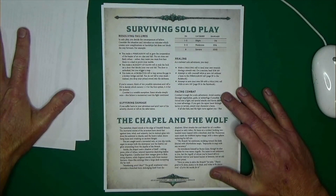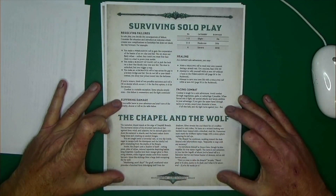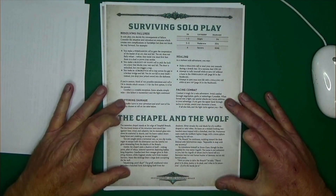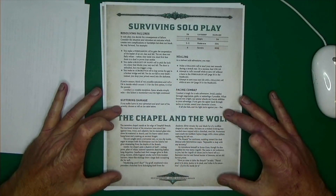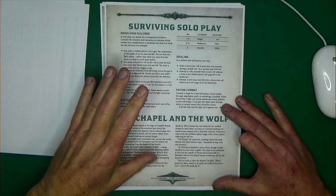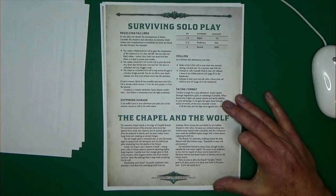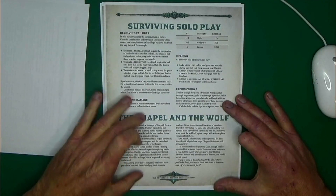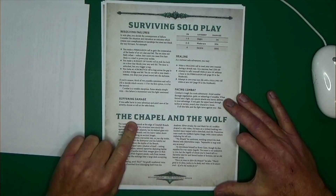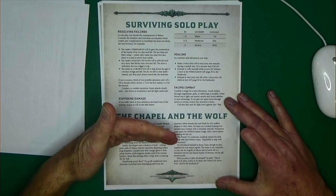Not only do we get solo rules for Dragon Bane, they actually gave us some adventures to run solo — thank you very much for that. It's called The Chapel and the Wolf. Basically it starts with some narrative information: you're going to go to the Breach, which is a location site where you'll go dungeon diving. You're going to meet Stone Gaze, and there's narrative information introducing you to the location and things he might give you for your adventure.